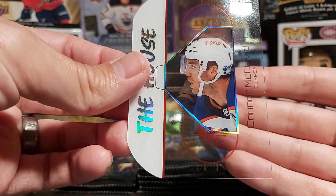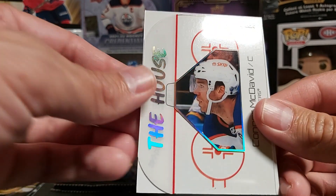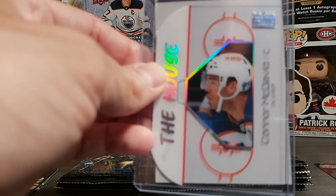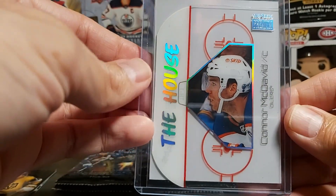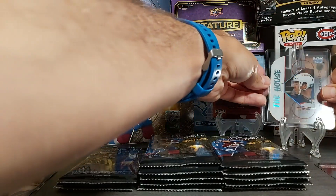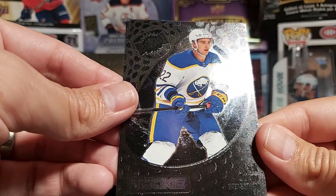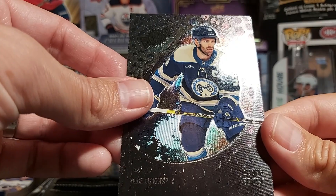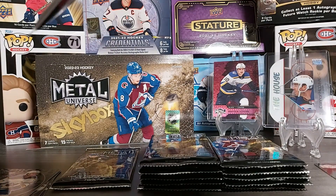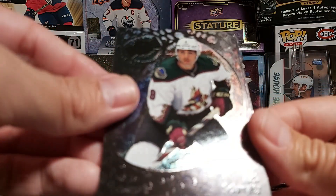Oh nice — we have The House insert and it's Connor McDavid. That's a nice one. The House is one of the new inserts this year. Sorry, my sleeves got mixed up with all the stacks I went through this weekend. We have Brady Tkachuk, a rookie of Jack Quinn, Boone Jenner, and Jesse Puljujarvi — no longer an Oiler. And we got a nice retro rookie of Kaiden Guhle — happy with that.